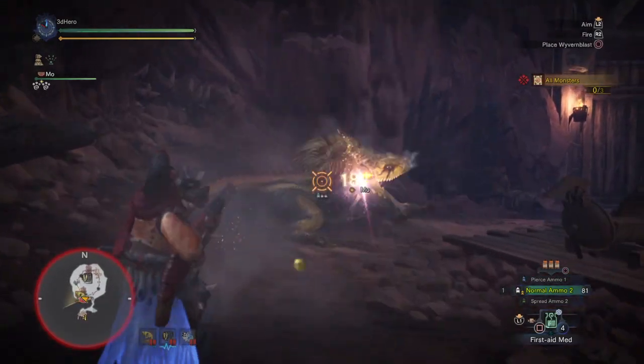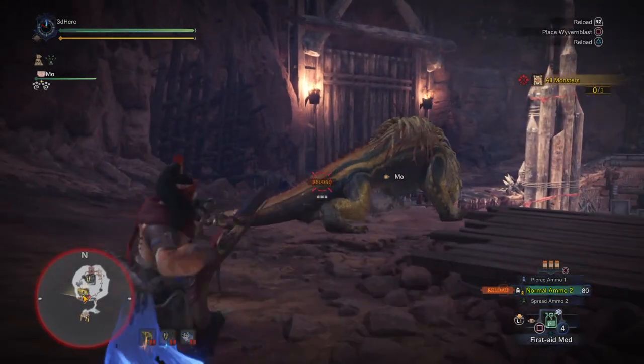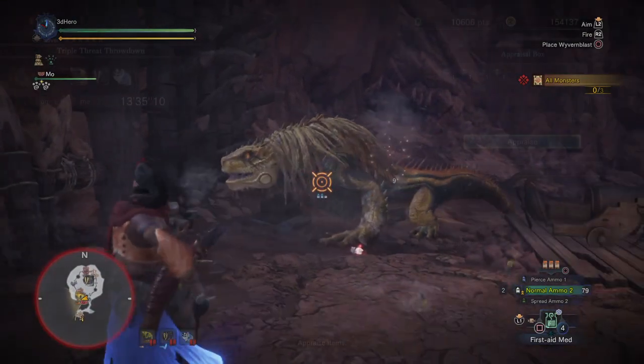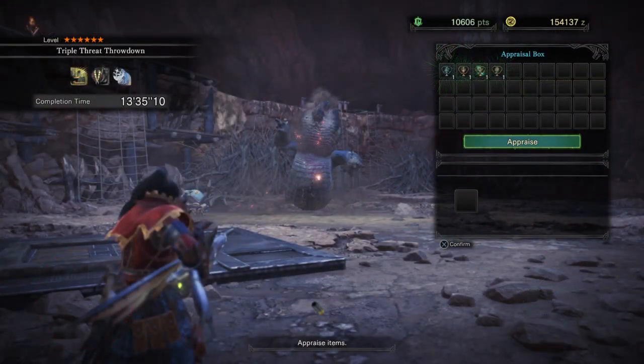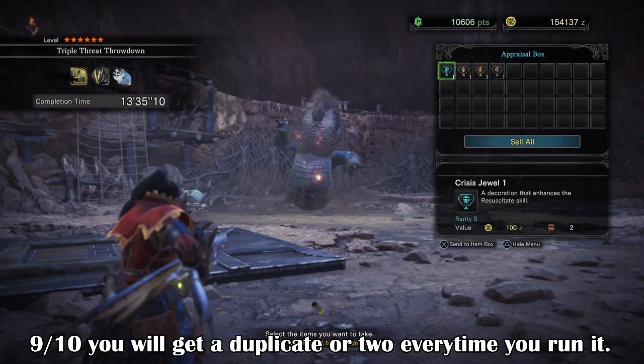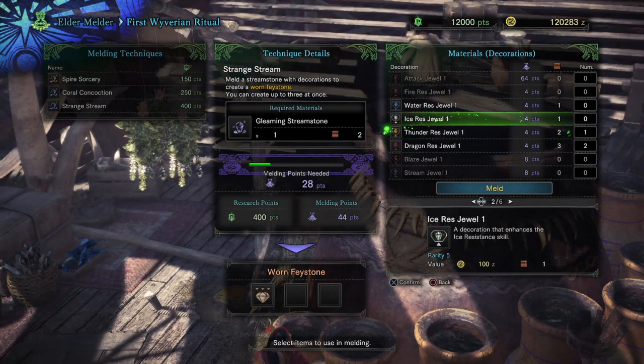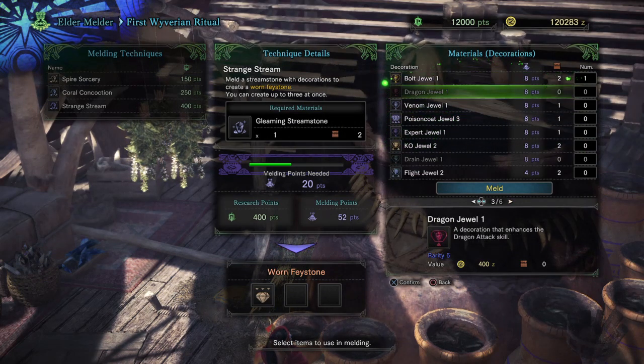If you're someone that is in need of some good decorations then now is the time to go farm some, as you have up till the 15th of February to do so. You won't always get a good decoration and it's more ideal for those that want to fill in empty decoration spots for their gear, but for higher tier players you can use this as a way to increase your melding chances for worn fey stones that can offer higher level decorations at the elder melder.